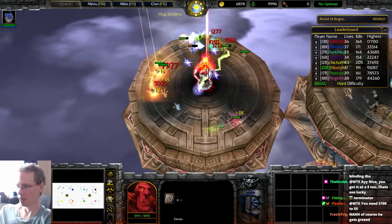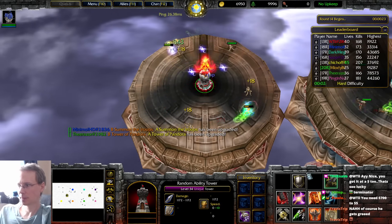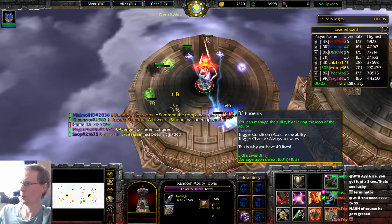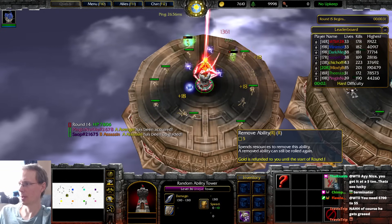About 5,800 health on these mobs. Looking at the ability tiers: B, B, C, S, B, C, E, E, E, E.